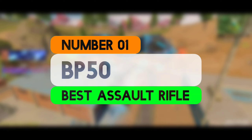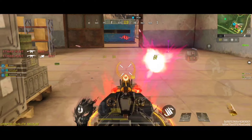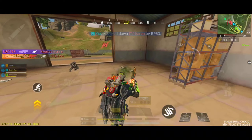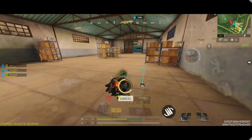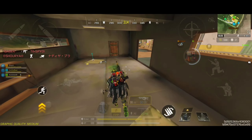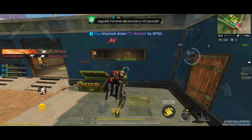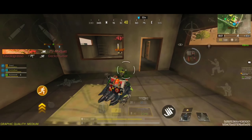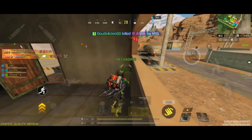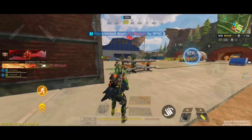And finally, coming at number 1, we have the BP-50, which is known for its strong damage output and versatility in both close- and medium-range engagements. It offers a good balance between damage and accuracy, making it effective for various combat scenarios. The BP-50 has almost identical rate of fire as the AK-117 — it doesn't shoot as quickly as some submachine guns, but its balanced fire rate helps maintain accuracy while delivering consistent damage. This assault rifle boasts excellent accuracy, especially with appropriate attachments, and its manageable recoil allows for precise shots even at longer distances.